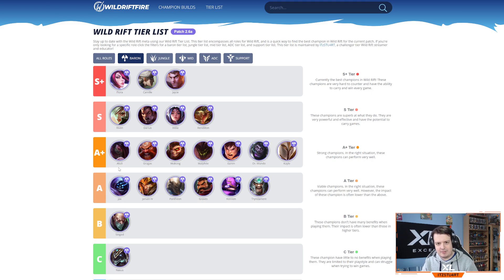Akali is slowly rising back up and becoming scary again, but the AD top laners are dominating the meta right now. Gragas has a couple of viable builds — Rod of Ages AP or full tank — depending on your team composition. Akali still struggles a lot during the laning phase due to changes made a few patches ago, but if you don't feed early she can still scale and carry team fights.